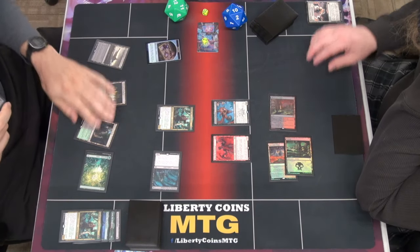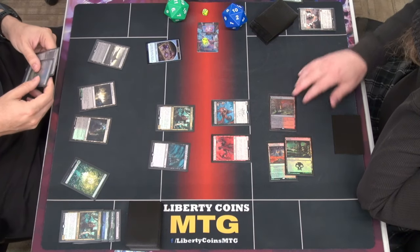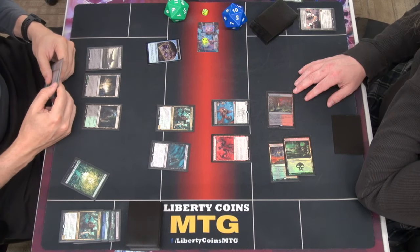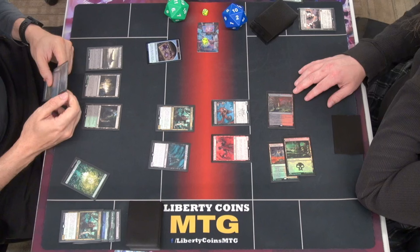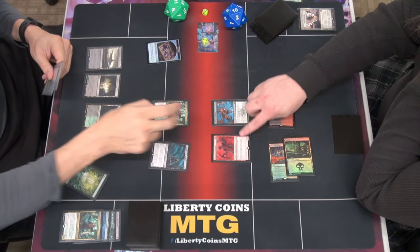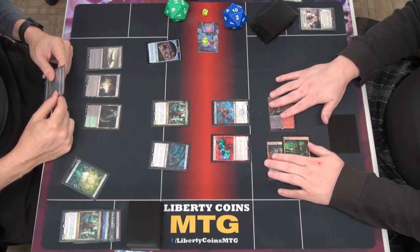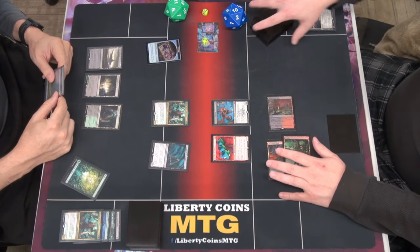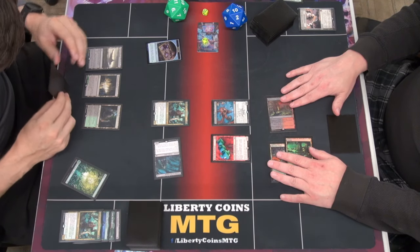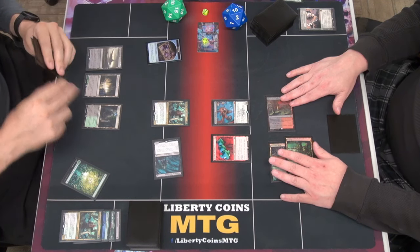Untap, untap, untap, untap. Draw — take a damage. This is going to go on this because I can't block the flyer. Move to combat. Swing with Preacher. I have the most life so I lose a life and draw a card. And then there's another life. And then I lose another life.